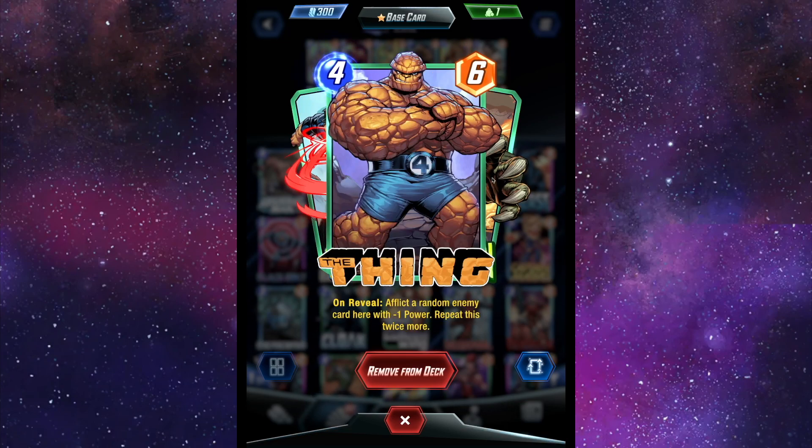Next, The Thing. On reveal, affect a random enemy card here with negative one power — repeat this twice more. It doesn't seem like cards can go below zero with this effect, for some reason. I don't know if that's intentional or a bug. If you know, feel free to let me know in the comment section below.